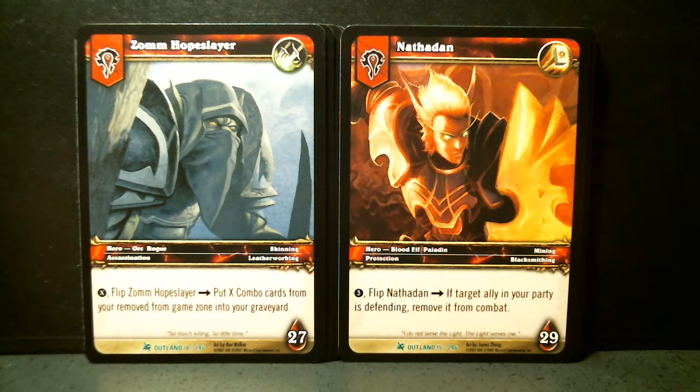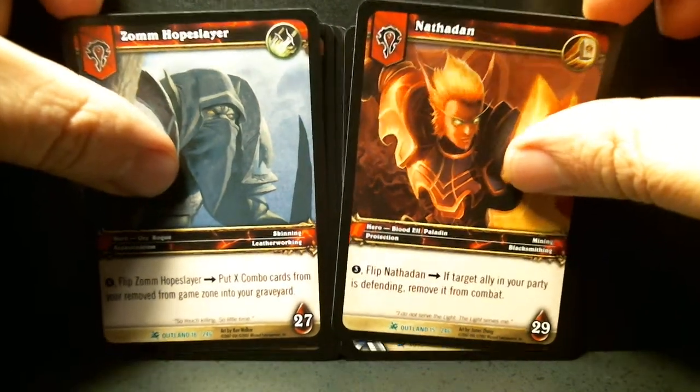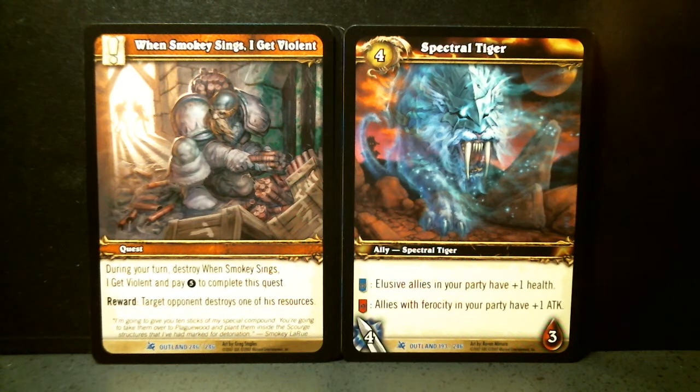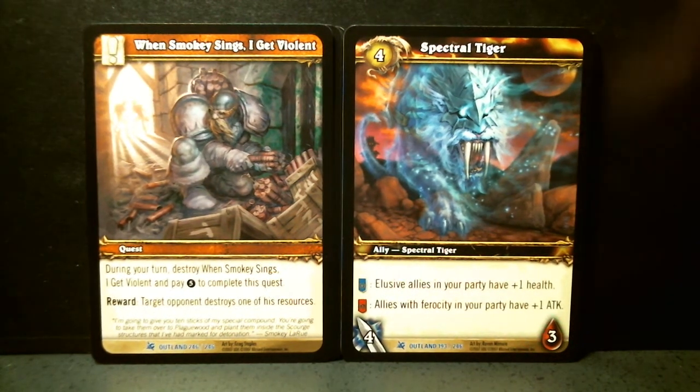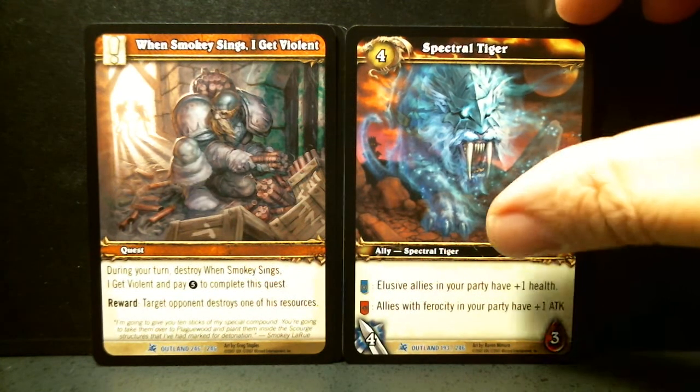Now we go to the two other packs, beginning with the heroes somewhere midway in the pack. Whoa — no way. Oh, but this is a regular Spectre Tiger. False alarm — this is not the loot card. This is just a regular Spectre Tiger in the deck. I almost freaked out there for a second. You would have heard me say a couple more words and gotten excited, but it's just a regular Spectre Tiger.